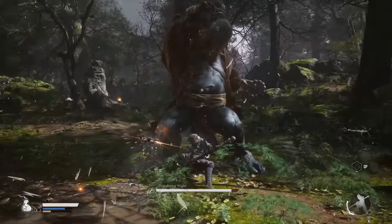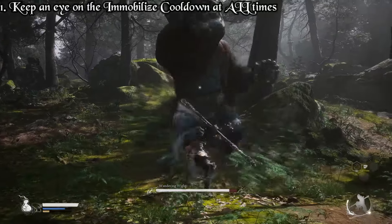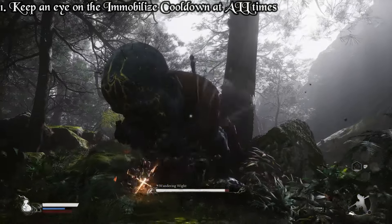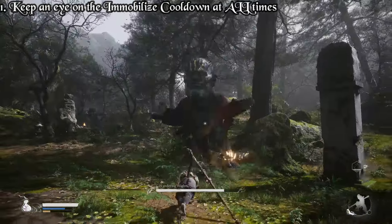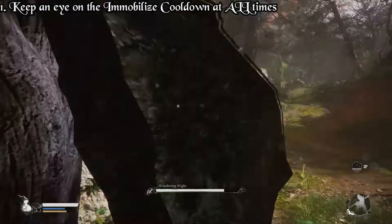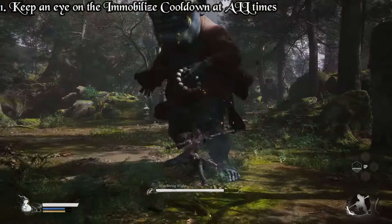First order of business: keep an eye on your Immobilize spell, because as soon as you have it, you need to activate it to get some free hits in. Only activate it if you have stamina — hits that you perform without any stamina left will deal much less damage.